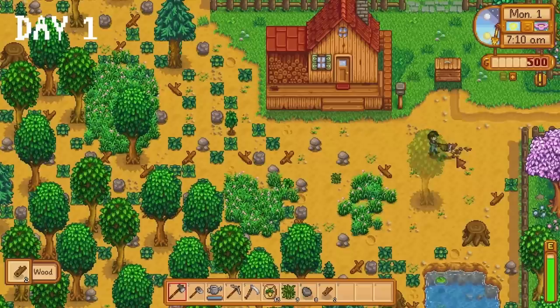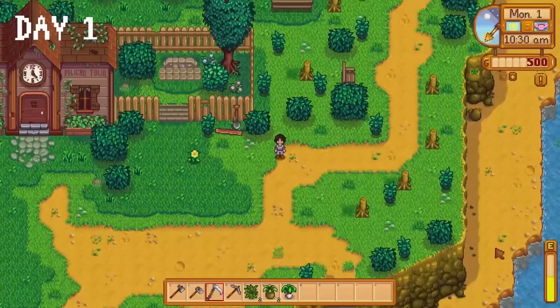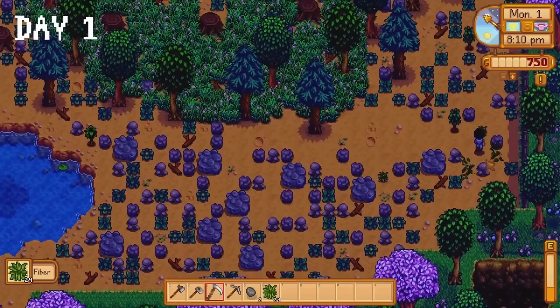We are breaking the mold on day one as we do what pretty much everybody else does — clear out space on our farm, make a chest, collect forage items which happens to be quite a few, become acquainted with the local trash can population, harvest fibre hoping for mixed seeds, collect spring onions, do some dilly dallying at the beach, donate an artefact to the museum and receive 250 gold for it.